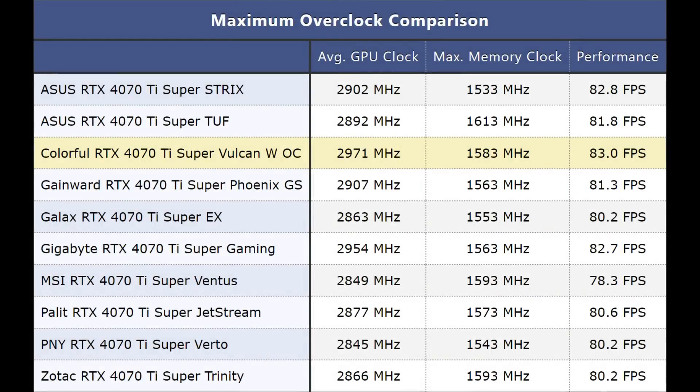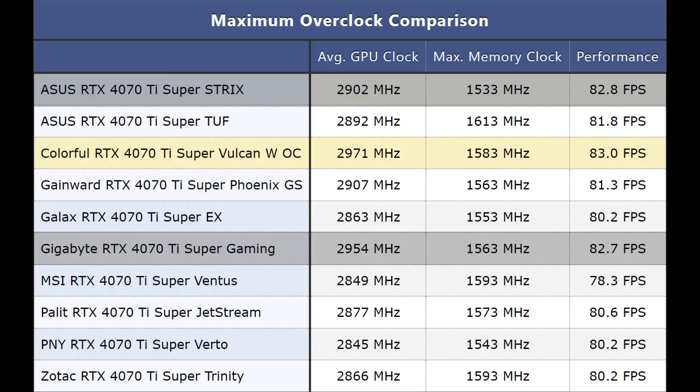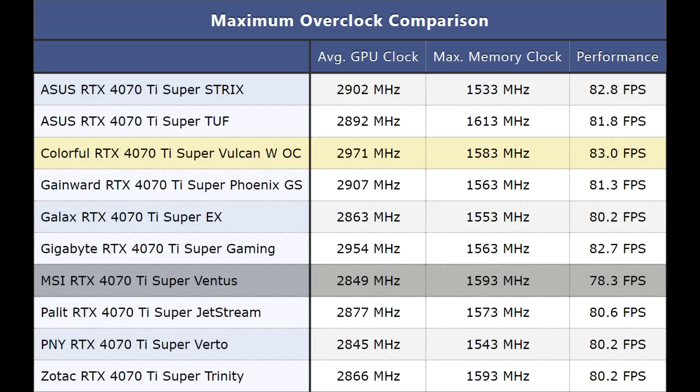Overclocking performance can vary a lot from card to card, even from cards from the same manufacturer, but in our testing we found that the Colorful RTX 4070Ti Super Vulcan WOC was the fastest card after overclocking. It was negligibly faster than the ASUS SuperStrix and the Gigabyte SuperGaming, but really all the cards performed very similar to each other, with the MSI SuperVentus being the slowest. This means there's a 6% swing between the best and lowest performance, which is right in line with our stock performance data.